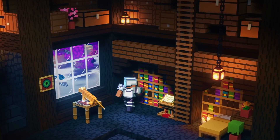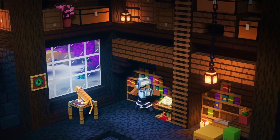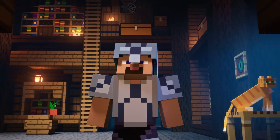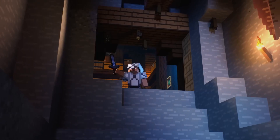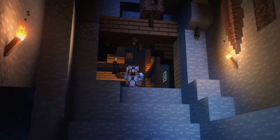Remember, the Trails and Tails update not only allows you to customize your character's tail, but also your pet's tails. Give your loyal companions their own unique style and make them even more endearing. Whether you have a trusty wolf, a fluffy cat, or a curious parrot, they can now strut their stuff with tails that match their personalities.